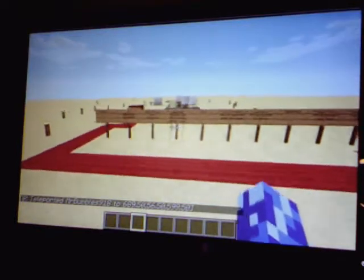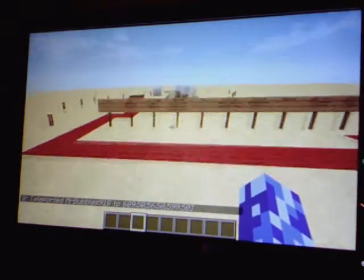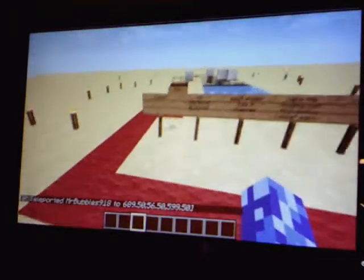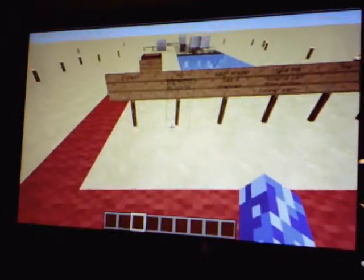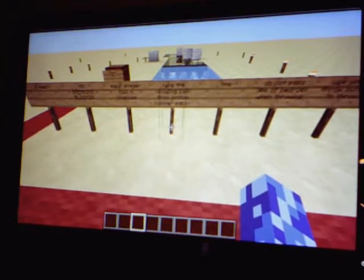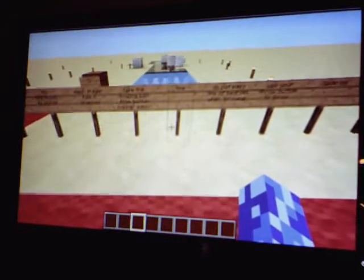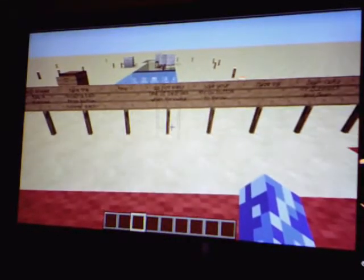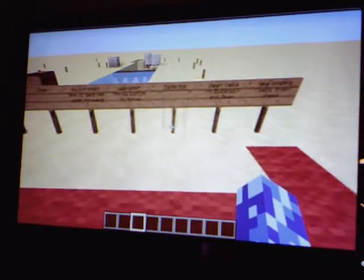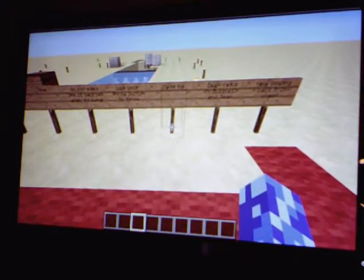So we have a command block here and here we are. This is a bowling map, so here are the rules: no breaking blocks, each player has four chances, take the bowling ball from the bottom hopper each time, do not pass the line of bedrock when throwing, and use your throw button to throw. For me that would be Q — maybe different for some of you.